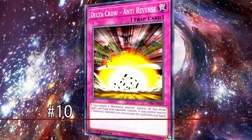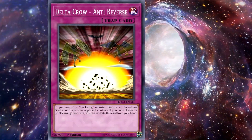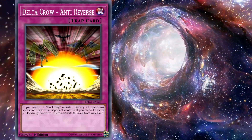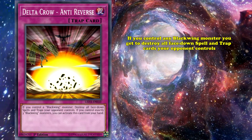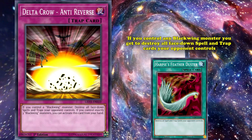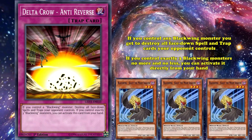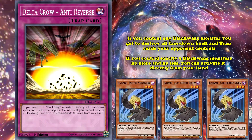And at number 10, we have Deltacrow Anti-Reverse, which despite its unusual name, is actually designed to support Black Wings. Anti-Reverse is a normal trap card and has the effect that if you control any Black Wing monster, you get to destroy all face-down spell and trap cards your opponent controls, essentially acting as a slightly weaker Harpy's Feather Duster. But Anti-Reverse also has the bonus effect that if you control exactly three Black Wing monsters — no more, no less — you can activate it directly from your hand.